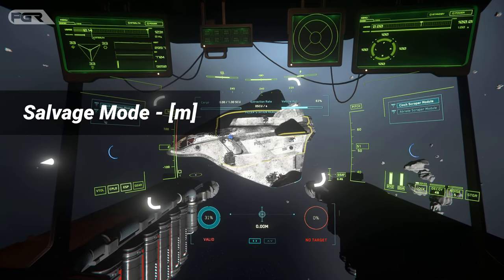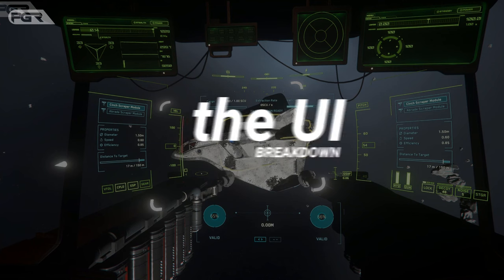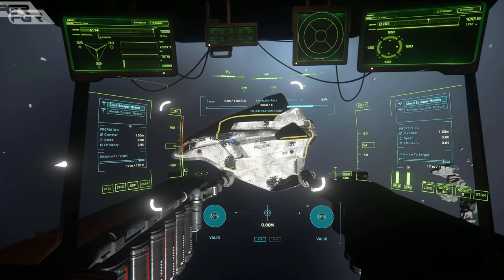Once there, hit the M key to enter into salvage mode. Here's a quick breakdown of the UI: the cargo capacity of your container is here, you can find the hull of the debris or vehicle here, and the modules are found here. You can alternate between them on the fly with the right mouse button. You can find the properties of the modules here.